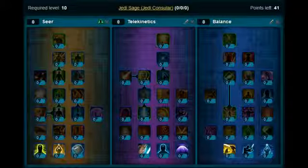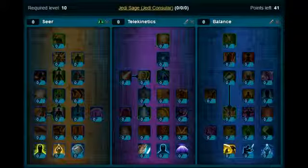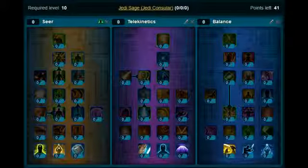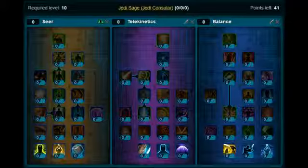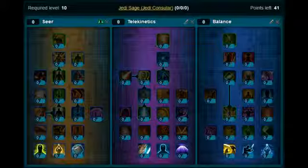Hi guys, back here with another build for you today. This time we're going to do something a bit different — rather than the leveling builds, we are going to do a Jedi Counselor Sage PvP build. As a Sage with PvP, you can play as a healer or it's quite good to play as a DPS. This is actually a DPS PvP build. I'll just run through the points, the same as the leveling ones. If you're just getting into PvP, you can give it a go and see what you think.